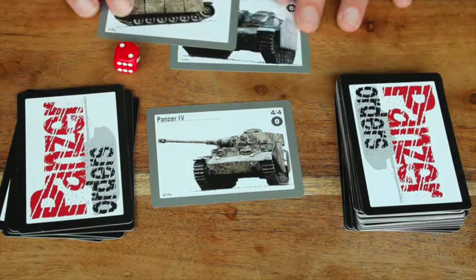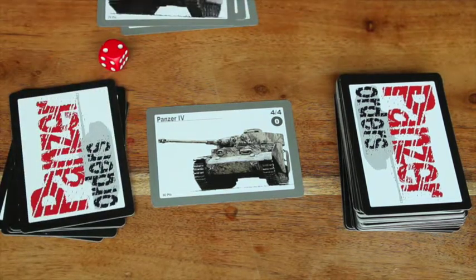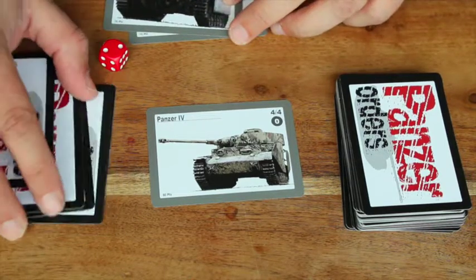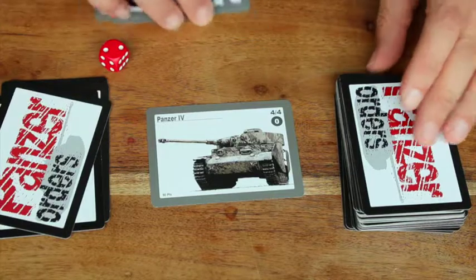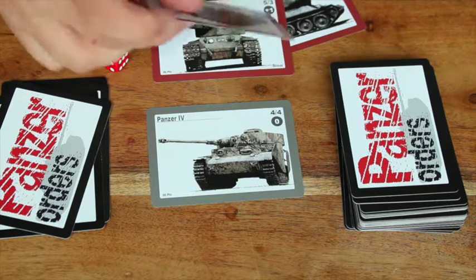I draw the next card from the German deck — another German card, giving me 3 support cards — and I'm now into my third round with 5 more to survive. I take another 3 cards from the main deck, and this time I draw 3 German cards. The play progresses in that manner.